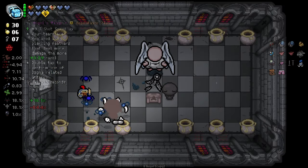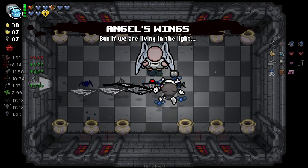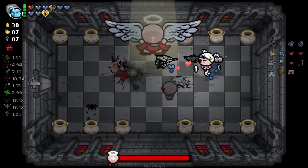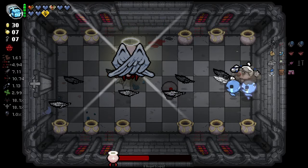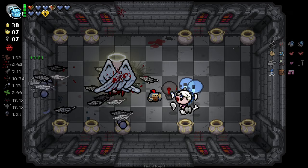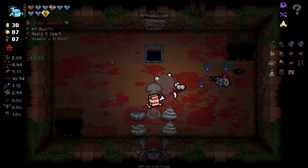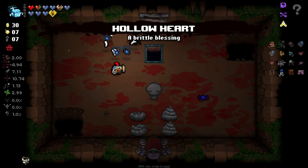We'll re-roll this. We grab one skull, double to two skulls, and now we've got triple shot going on but with no fire rate down, which is rather nice. Then we can re-roll that into urn of souls - unfortunately not super interested in urn of souls. Hollow heart is kind of nice for a little bit though. We'll jump down to the next floor. I'm liking where we're at.